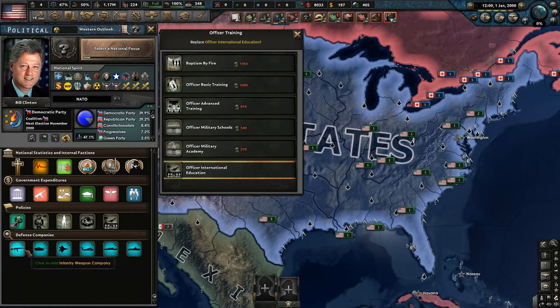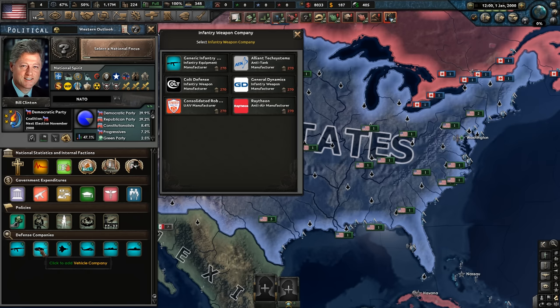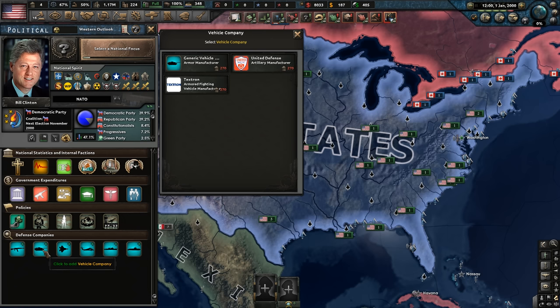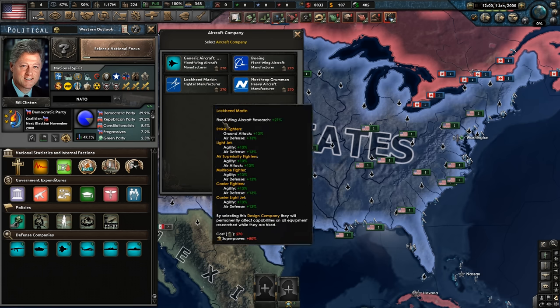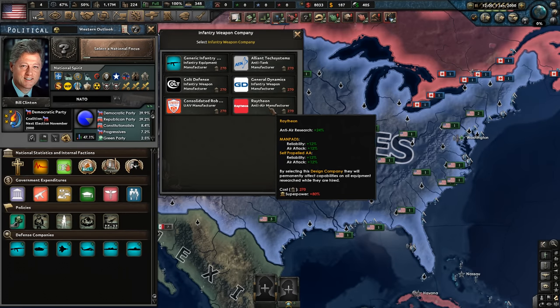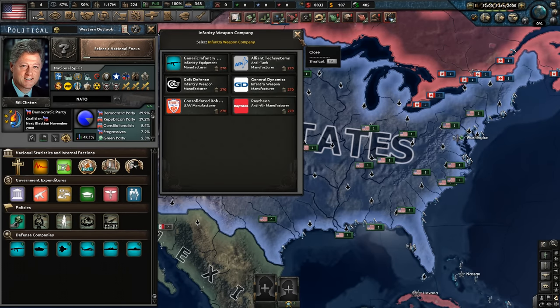Let's have a look at the defense companies. We've got Lockheed Martin and Raytheon here. It's pretty crazy that as an Australian, I can invest in these companies if I wanted to. So I think we'll go with Lockheed Martin and Raytheon — that would be quite fitting.